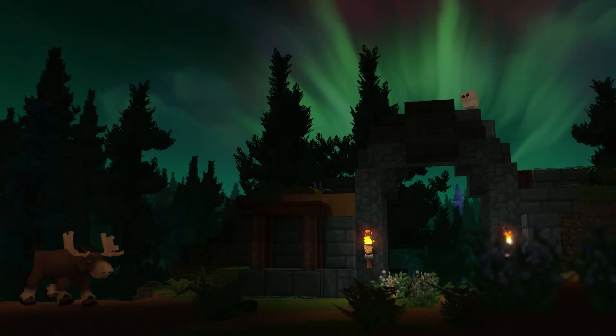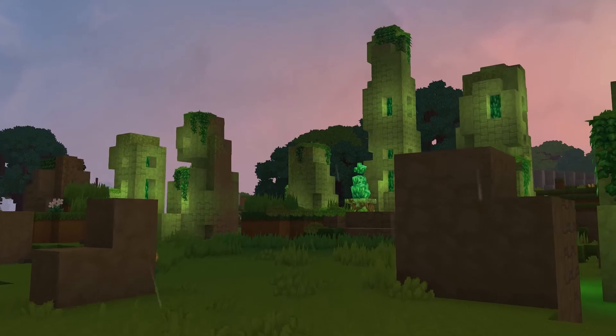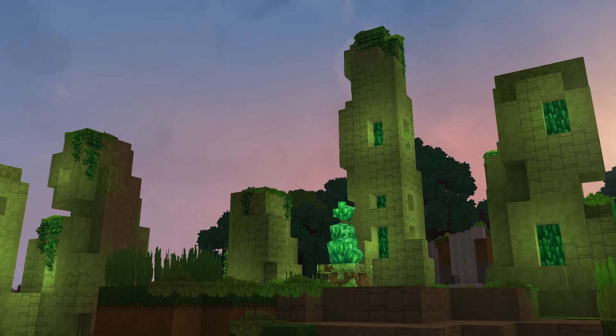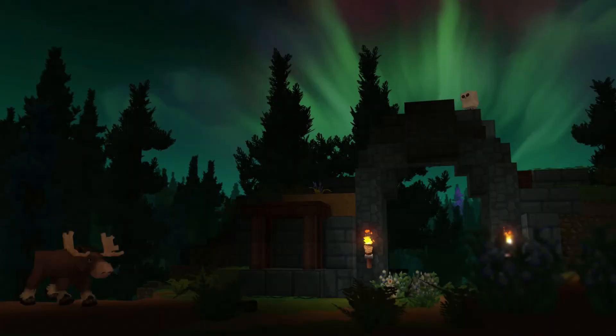But mainly what I was super interested in was the purple looking tower. As you look through the archway you can see the purple tower and that's what caught my eye. I'm not 100% sure what that is, but if you notice from other parts of Hytale you've seen the earth crystals or the earth magic circles. So I wonder if that's a similar sort of thing but maybe for a different type of magic or element. Either way I'm sure we'll find out once Hytale comes out.